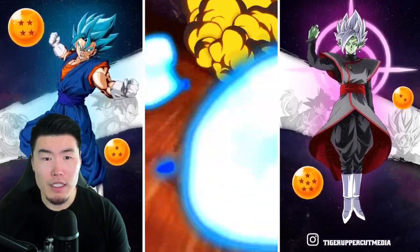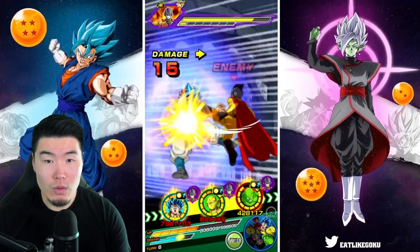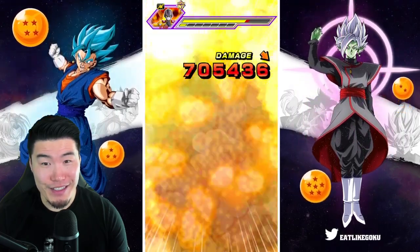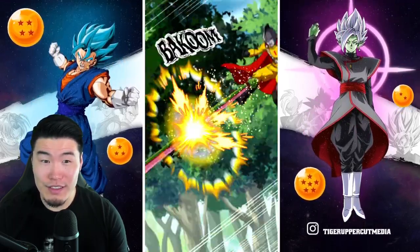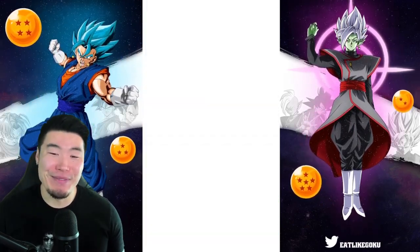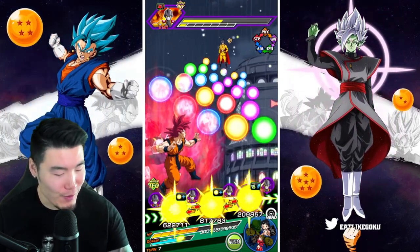I think we'll be able to kill Gamma 1 here. I'm just slightly concerned about the end of this rotation, because if STR Piccolo takes a super — he's got the guard though, so with the guard it should be okay. We can't even take supers anymore — we sealed him. Wait, is it a guaranteed seal? Is it a guaranteed seal for STR Piccolo? It is? Okay, right, forgot about that. Good to know.